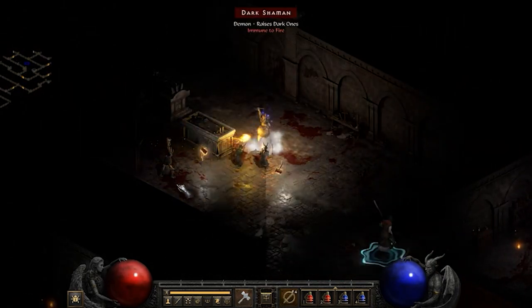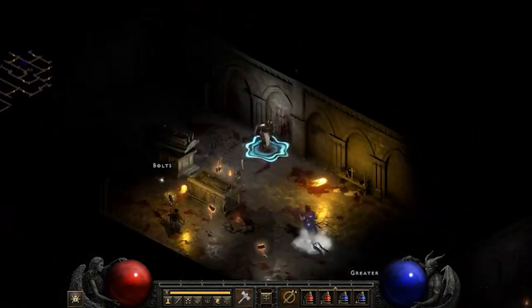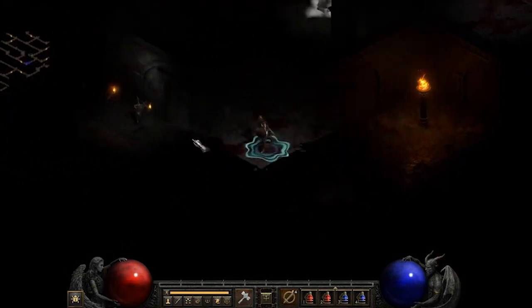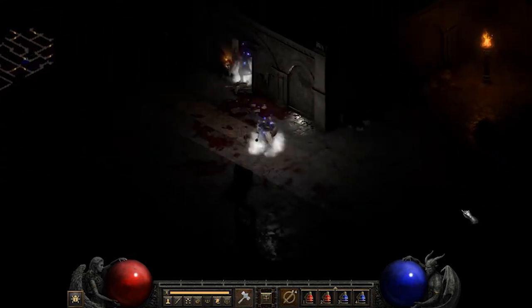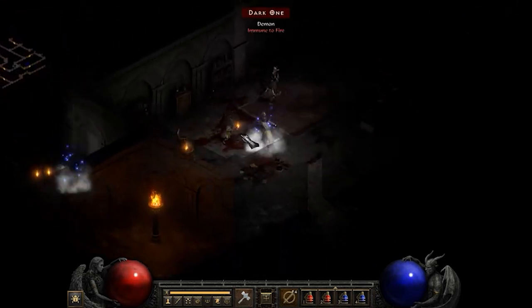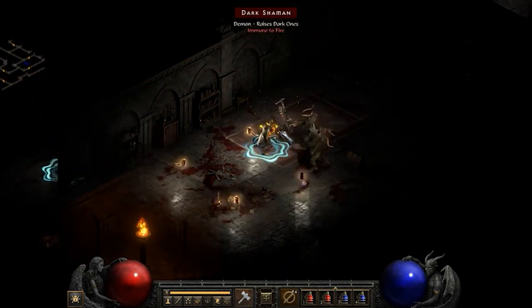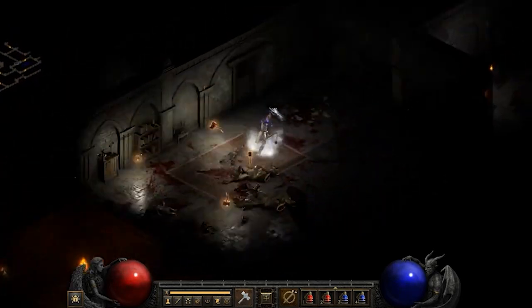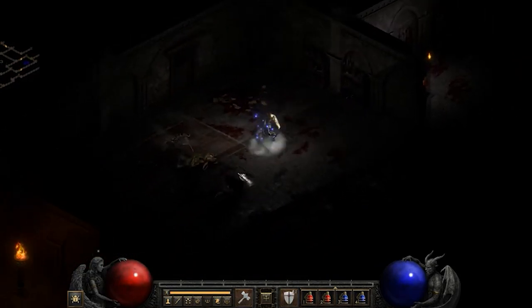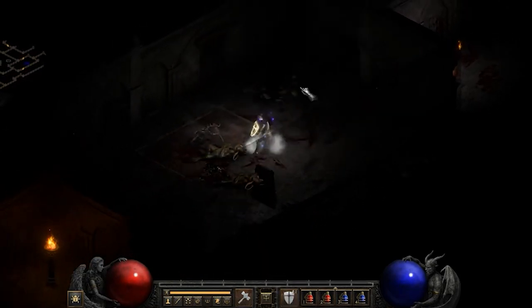The build isn't super beginner-friendly — you'll want certain gear which isn't easy to acquire. If you're accustomed to playing Sorceress, you'll find this playstyle a bit slow and clunky, especially without Enigma granting teleport, and even then it's a very slow teleport compared to the Sorceress. But all of that said, it is a top-tier build and you can't go wrong playing Hammerdin.